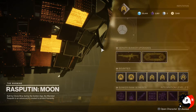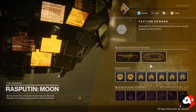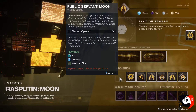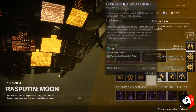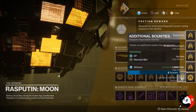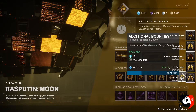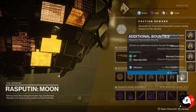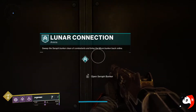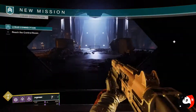In this one, obviously Rasputin will be offline, so you have to do the bunker thing all over again so you can actually take all the bounties from him. It is completely your choice if you want to take the additional bounties or not, because while you're doing all the other bounties, most of the time the additional bounties are cleared as is. So it makes it a lot easier to get some XP and some Warmind bits.